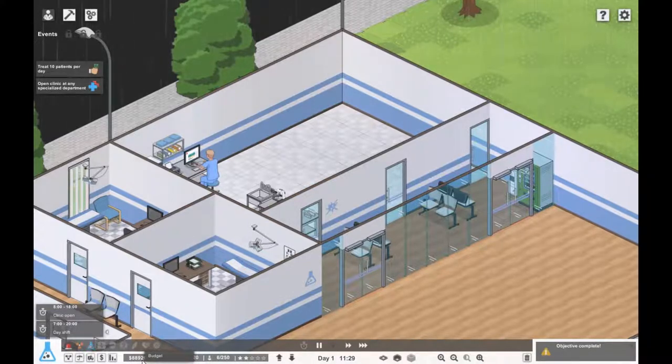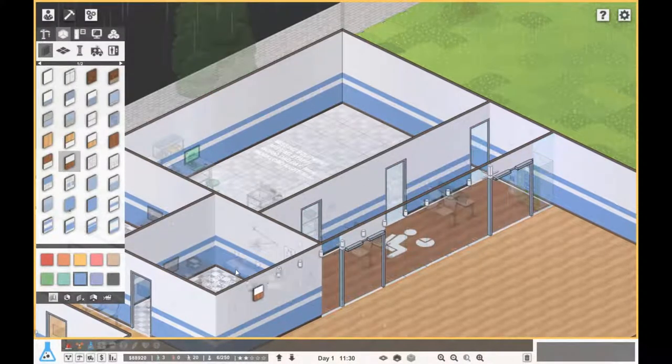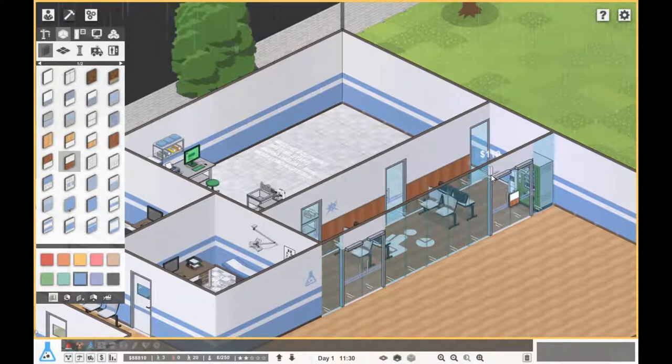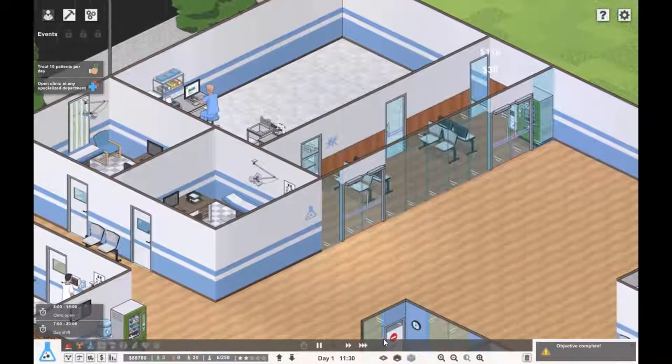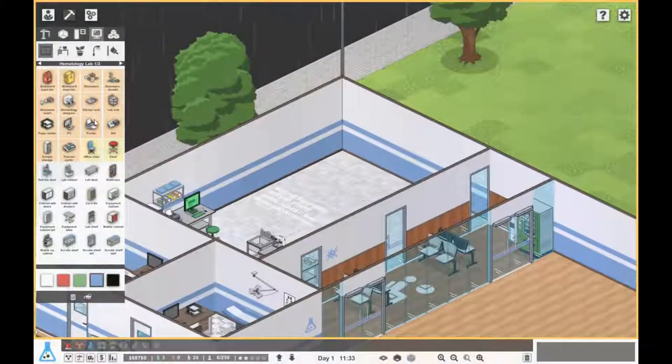Let's just see how it goes for the moment, and once we get a little bit better off we can start putting in the hematology lab. That department is already there isn't it, but it's missing equipment. Let's just do it — it's going to be easy if we just do it.